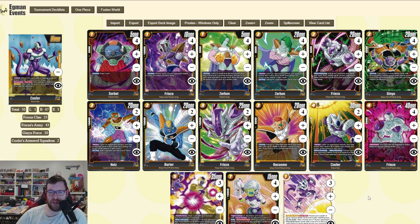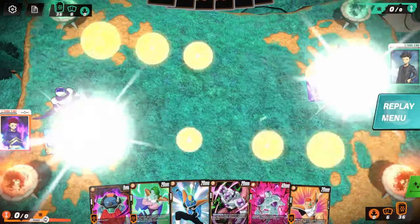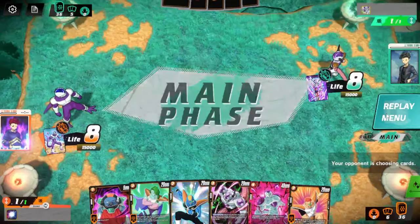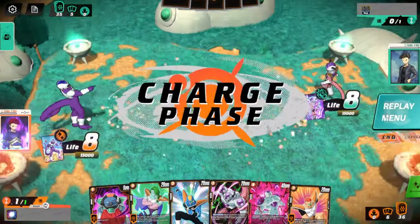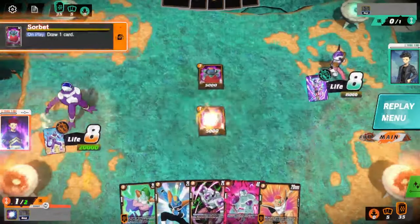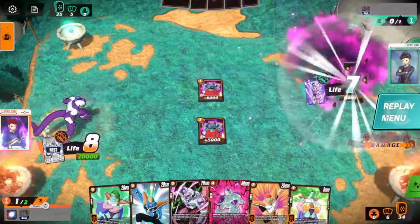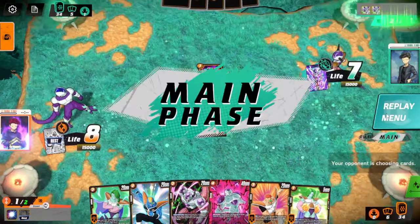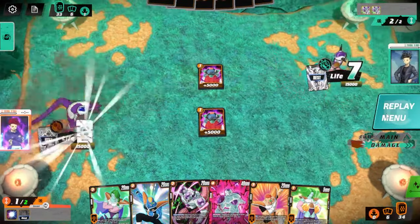Now let's go to the example game. We're against Marcus Kuzkus Cantarsi, a God rank player and strong Dragon Ball Super Masters player — I met him on ladder. It's Cooler versus Frieza. He starts with Sorbet on turn one. We charge one of our Zarbons, use Sorbet for the card draw, and attack with our leader on crit into their leader. Frieza specifically wants to awaken as soon as possible because it gets so much value from its end-of-turn effect, so it's okay for them to take the crit damage.